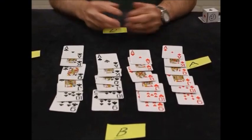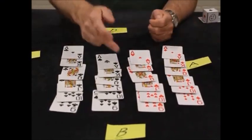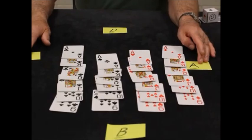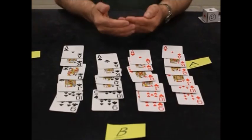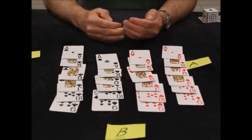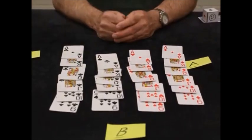Euchre is a game that's played with four players. You sit across from your partner, so B and D would be a partner, and A and C would be a partner. Your goal, as you take tricks, if B decides to make it something, you have to get the majority of the tricks. We'll go through the cards and the deal.